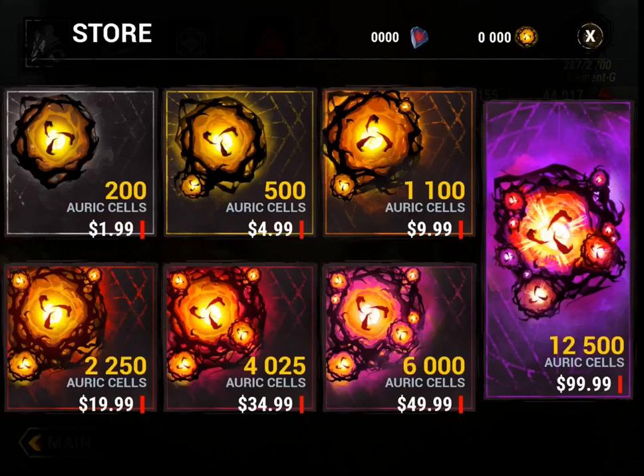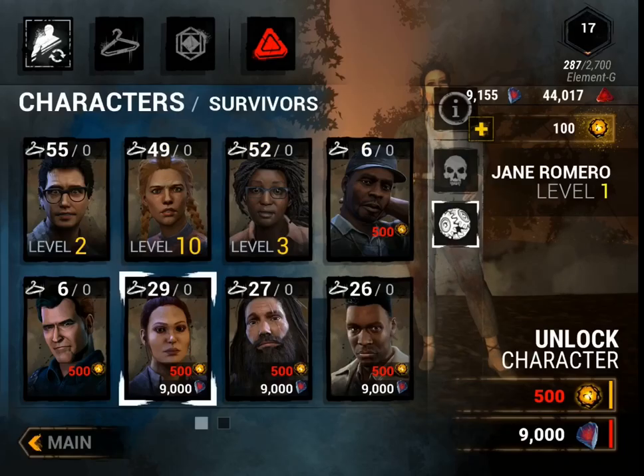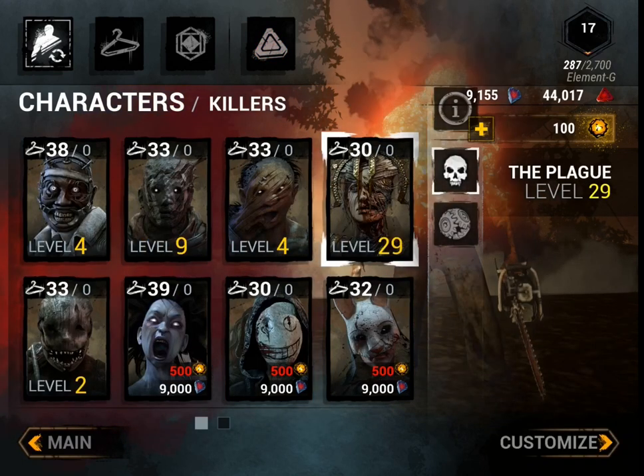The other way to get characters is by buying Auric Cells. I bought the nine dollar pack and was able to get two survivors. Then I bought the two dollar one which gave me another 200 Auric Cells, and I was able to buy another killer. This is how I got all my killers.